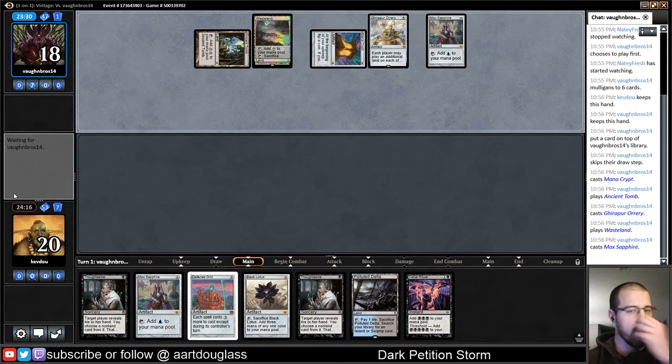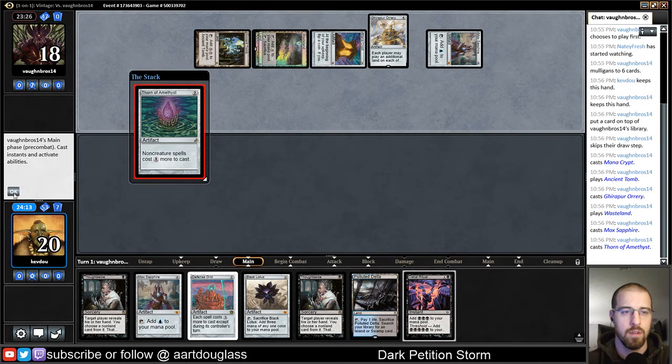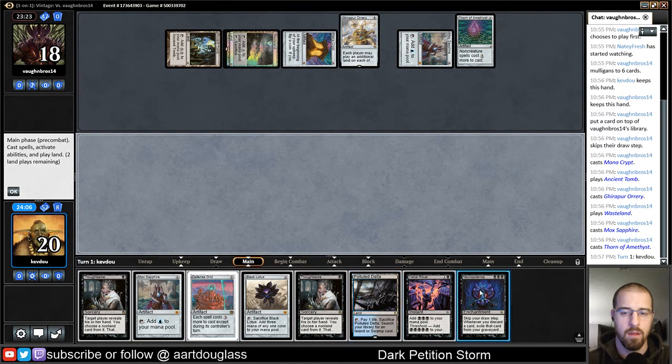So the double Thought Seize plan is not looking so hot right now. And it looks like this Defense Grid might not be worth much. So maybe a change of plans — I think Necromancy looks pretty good right now.